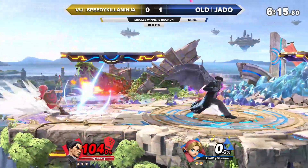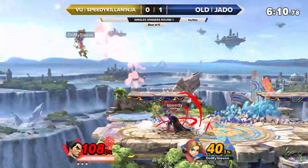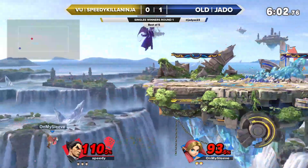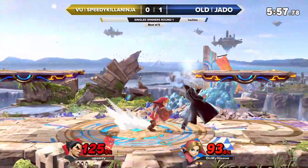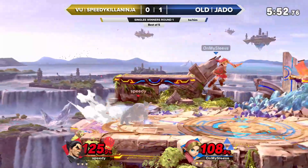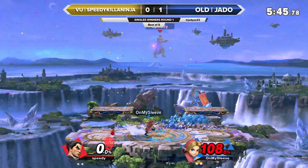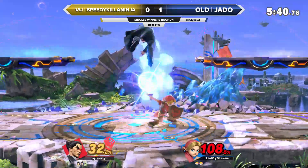You can see that aggression from Speedy, trying to come up and find — so much damage there. Finds the command grab, but you can tell he's looking for that electric. And it looks like a back throw offstage doing some numbers for him as well. It's just so hard for Young Link to make it back, especially when he doesn't have that bomb. But just barely getting back on stage with the up-B there. Kazuya feels a lot more comfortable in this one even though he just took a stock. He's got 100% on this next one — a good lead for now.